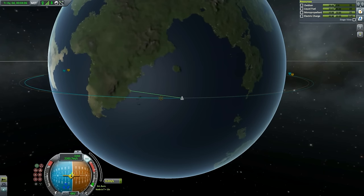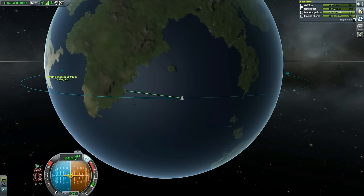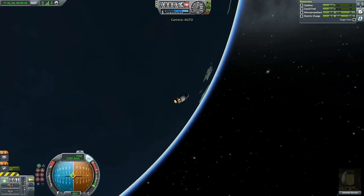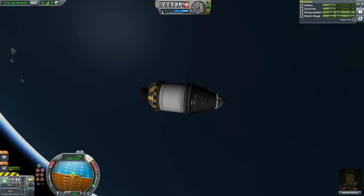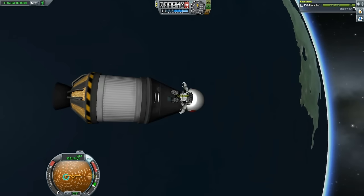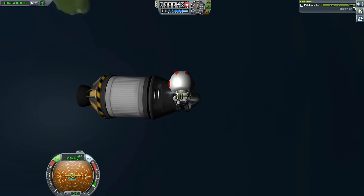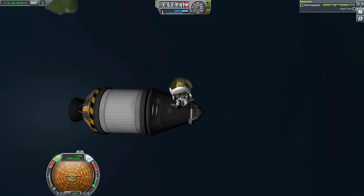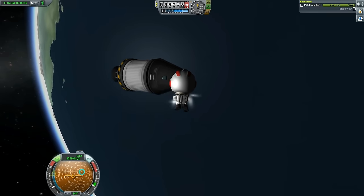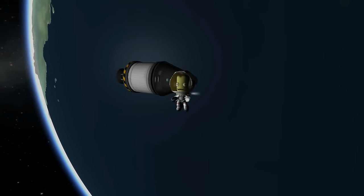As you can see, we were able to circularize. Let's kill the maneuver node and burn just a little bit more — with plenty of fuel to spare. That's the benefit of not having to push a bigger rocket. Let's press E to EVA Jebediah, and let's have Jeb wave at us, because I think we'll be concluding this tutorial. I've shown you how to get to space and how to use staging as a technique to get there efficiently.